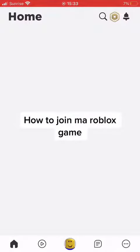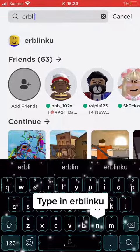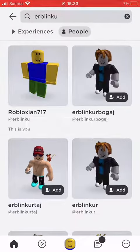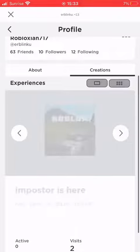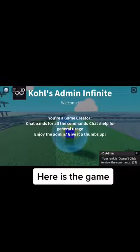How to join my Roblox game. Type in our Blinku and go on Peoples. Click the first one and go on Creations and find the game. Here is the game.